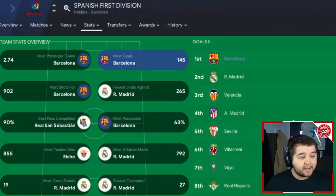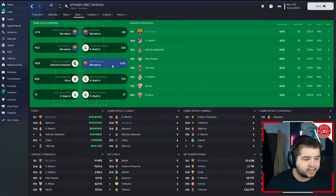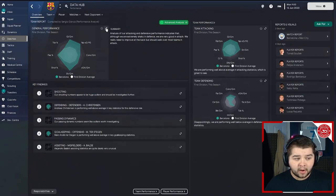In the team stats, dominated by Real Madrid and Barcelona as always. Most points per game at 2.74, most goals at 145, most shots for at 902, most possession at 63%. Although this is a three-at-the-back system, you're still going to easily maintain the ball. Pass completion looking very good at 89% — a real dominant possession tactic.